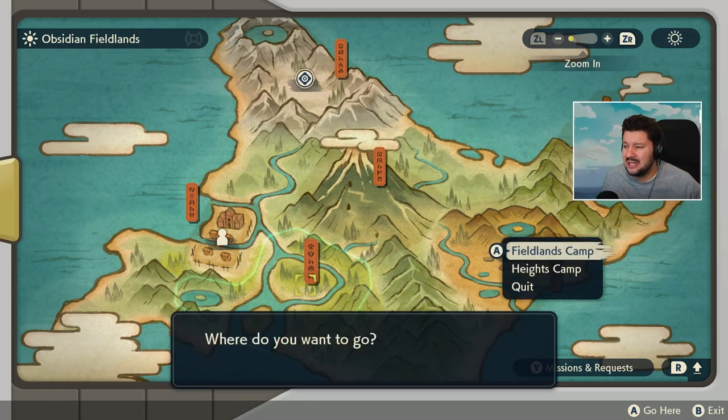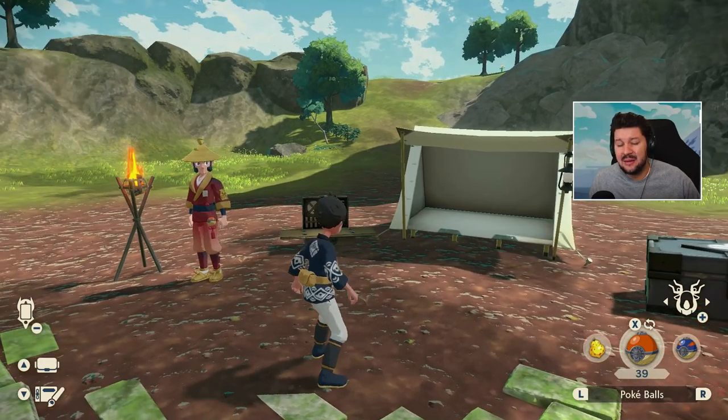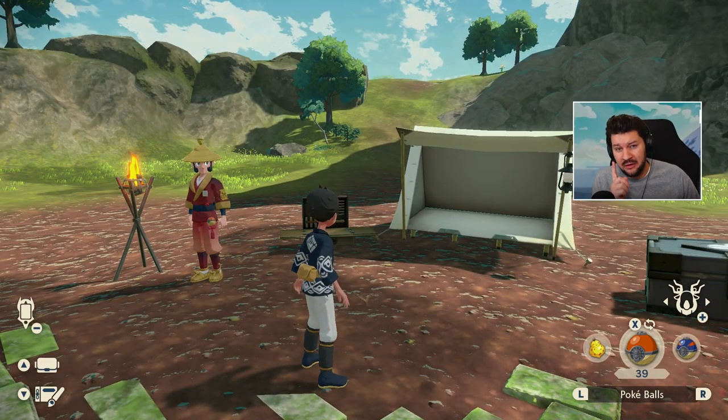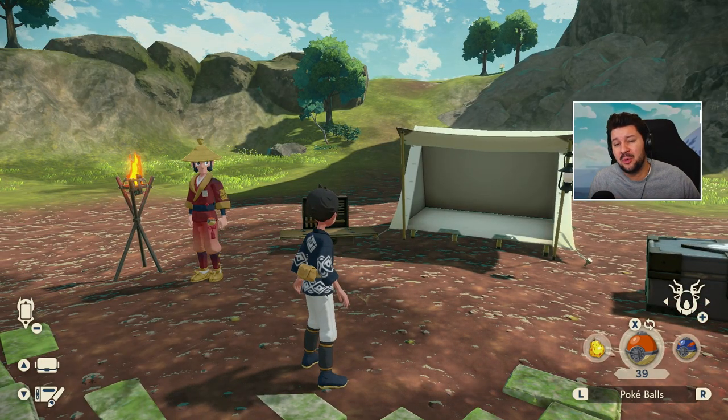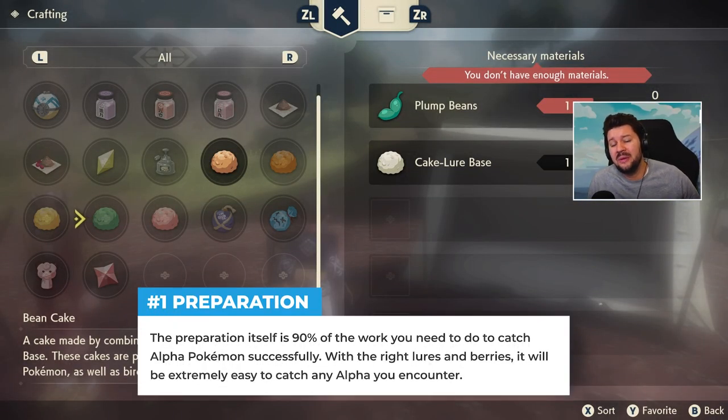Let's travel to the Obsidian Fieldlands for the first one. So here we are at the Heights Camp of the Obsidian Fieldlands. The very first thing you're going to do is preparation. Preparation is key for Alpha hunting — it's probably the most important thing. It will make it virtually impossible not to catch an Alpha Pokemon. Seriously, if you follow these steps, it will be so simple.